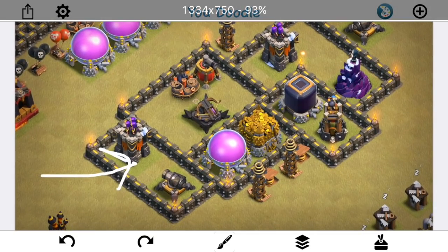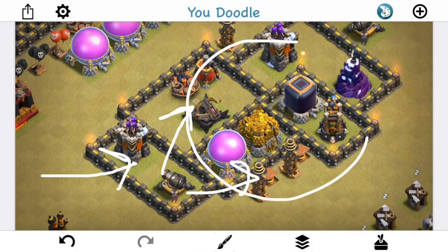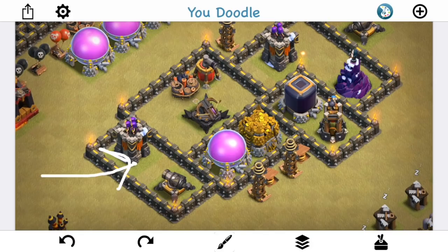If you look, they're going to have to split here because we have the dead zone in the middle — the hogs have to split here and again here. This is intentionally designed: the defenses are far enough apart that a heal spell can't cover the entire ring. It's too wide from Tesla to Tesla and air sweeper up there. As the hogs split and you want to heal over this giant bomb, it's going to be difficult because you have a bomb tower and wizard tower combo which is extremely difficult for hogs.